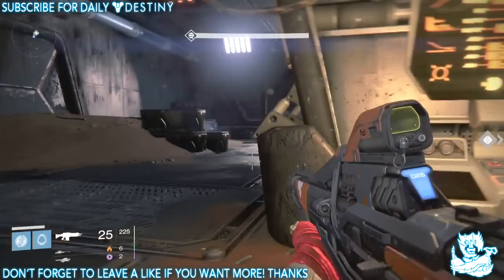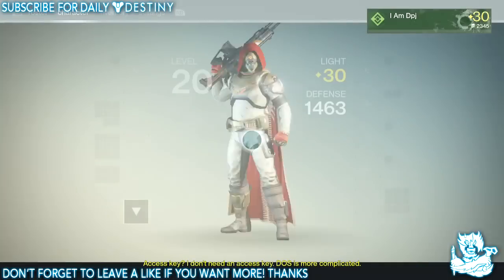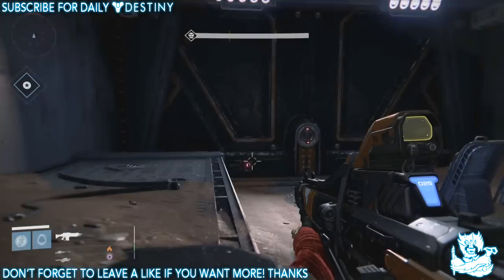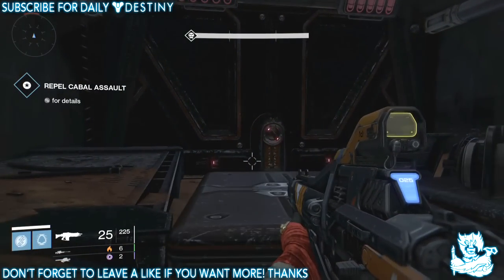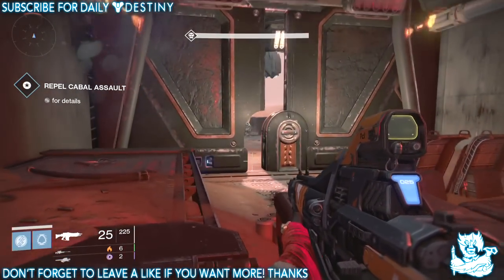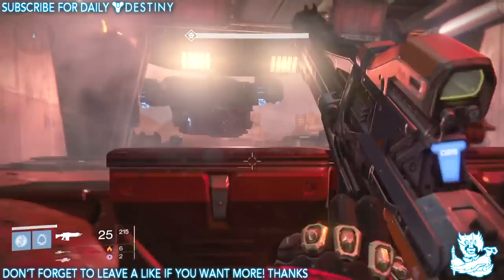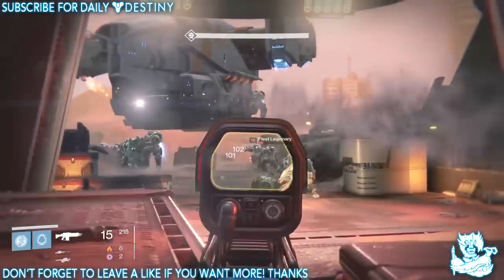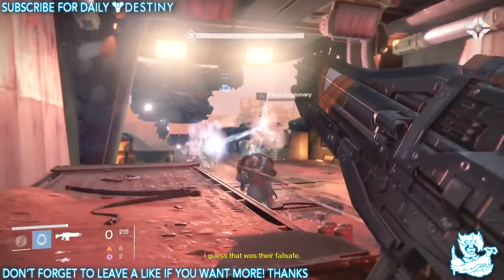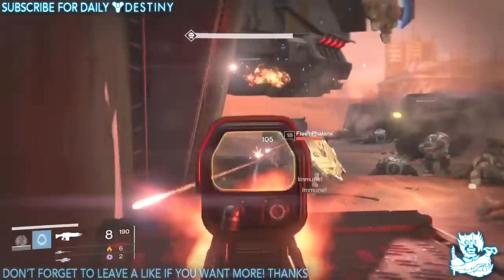I suggest applying your Resupply Code as soon as you deploy your Ghost and the doors start to open — it saves about a minute and gets you a minute more worth of glimmer. Rocket launchers are handy as well, in case the last Cabal you leave alive is taking too long to kill you. You can kill yourself with a rocket launcher and you'll restart from the exact checkpoint. I'll show you me doing it here — I leave one or two regular Cabal with red health bars and let them kill me.